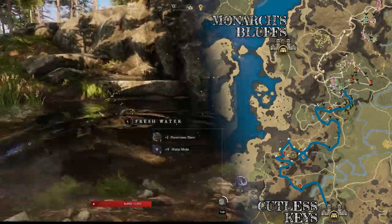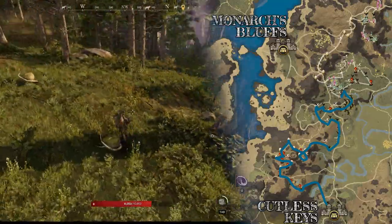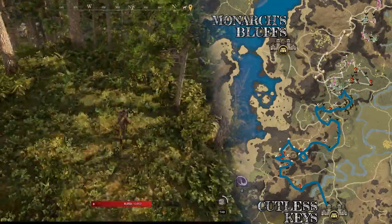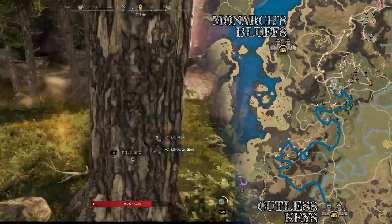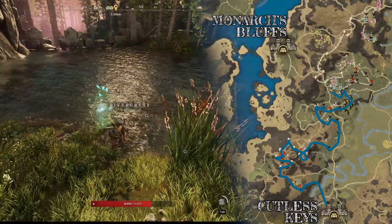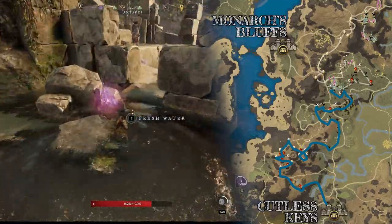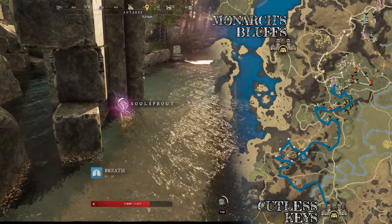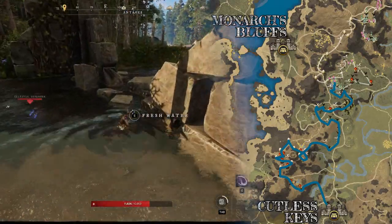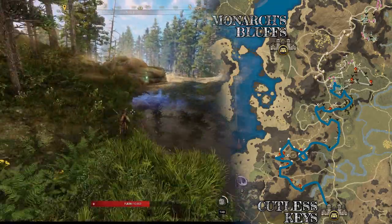There's some Rivercress near the waterfall. Run to the southwest up the rocks and there should be some Lifebloom, then head northwest through the trees for more Lifebloom. Down by the water is some Rivercress, then trudge north through the lake to get some Soulsprout. Leave the lake to the east grabbing this Rivercress, then follow the river southeast to get some more Rivercress.